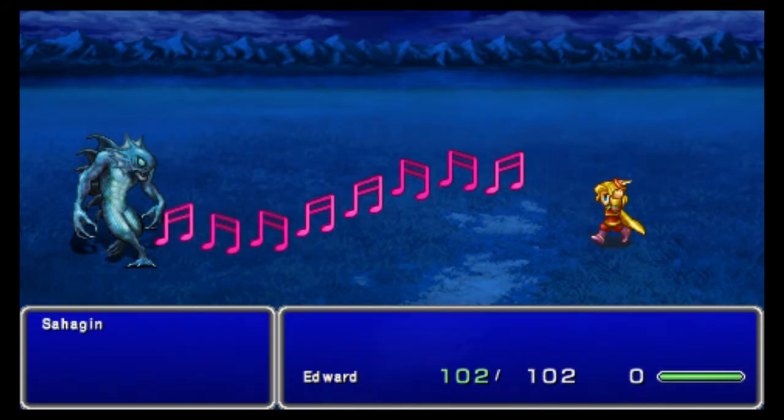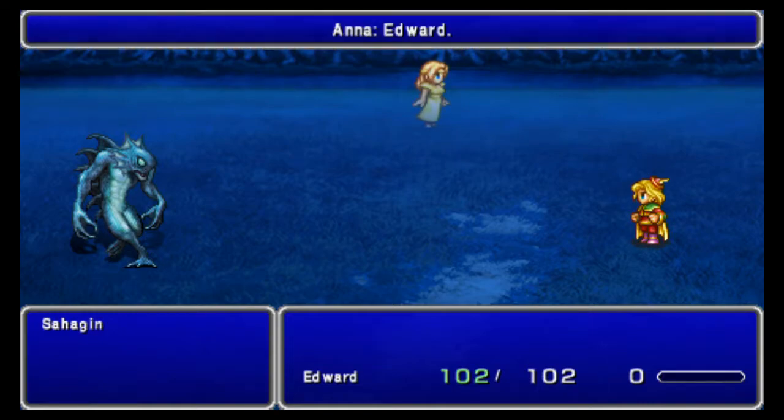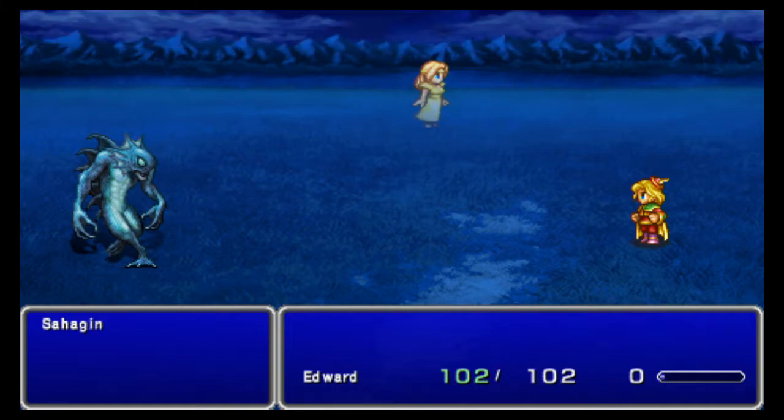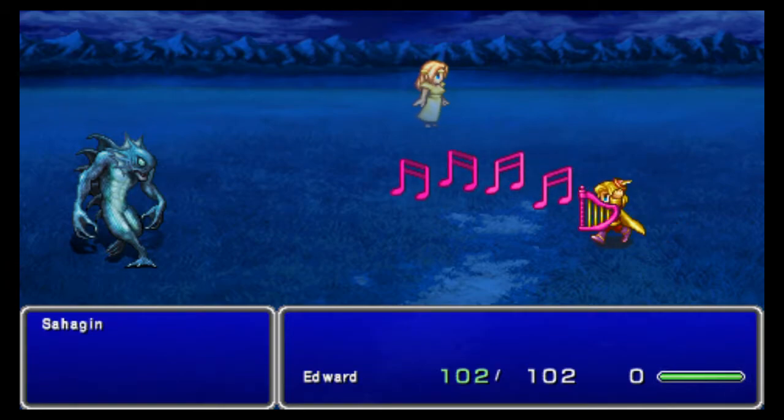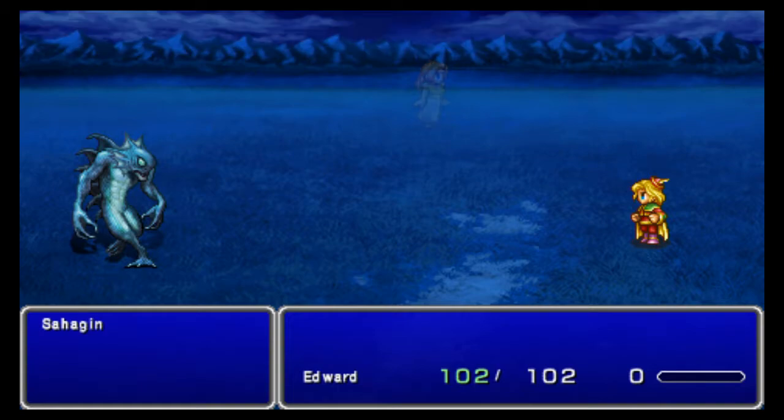The trick to this battle: attack the guy. If Edward is in the front row, for some reason you can hit him even if you're in the back row — well, sometimes you can hit him. Long-range weapons don't work as well as they should in FF4 to begin with, and they really don't work in this battle for some weird reason.